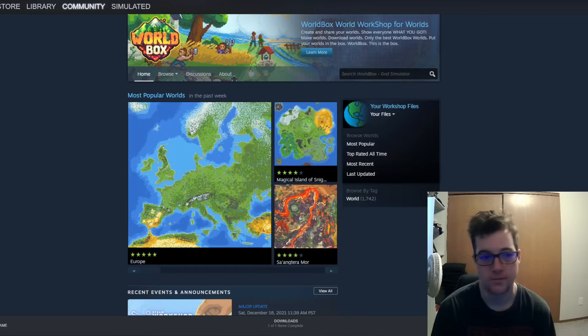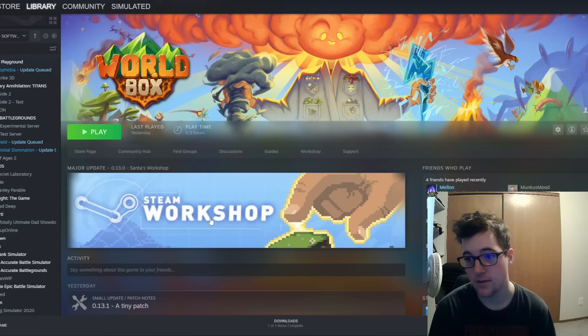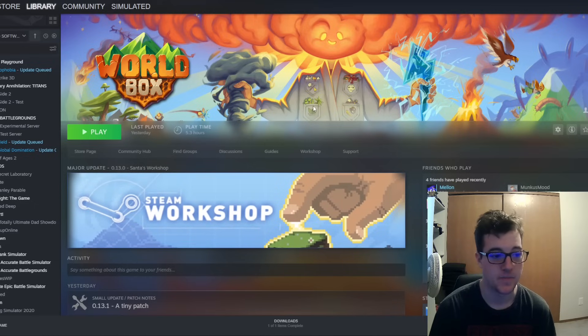So class, the first thing you need to do is go to Steam — big shocker there, right? So we're on Steam. If you have the game, you're going to want to go to your library and basically just find the game. If you don't have Steam, I don't think you can access Steam Workshop. I'm no expert by any means.